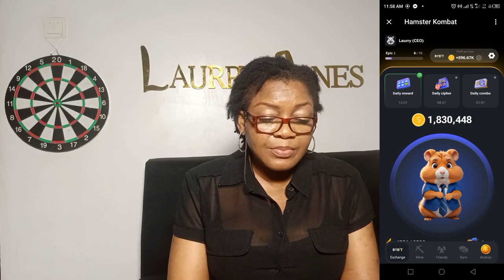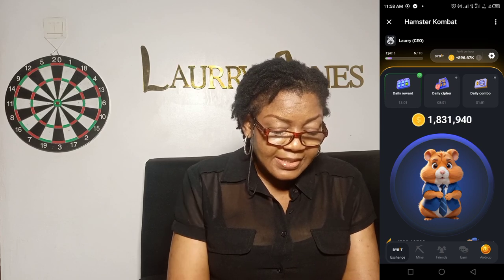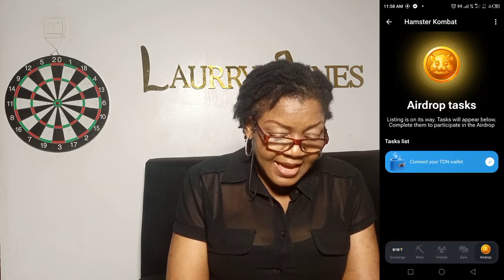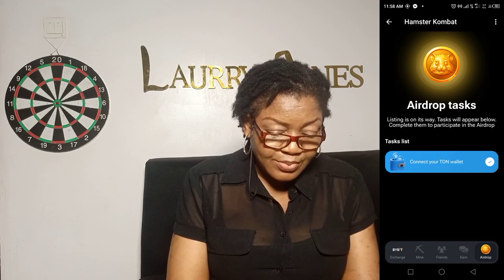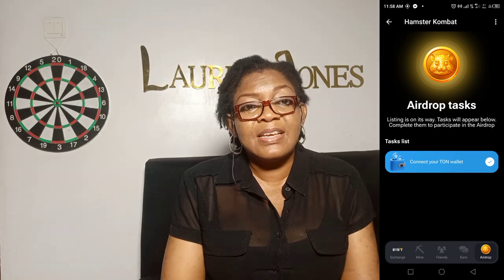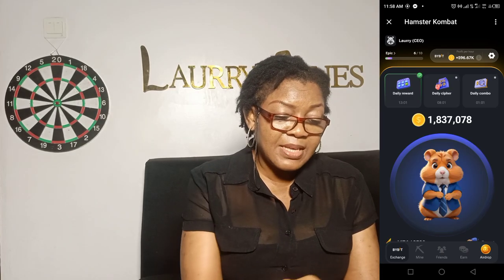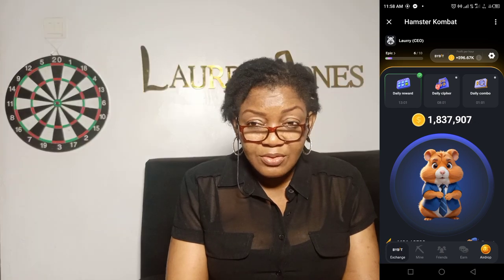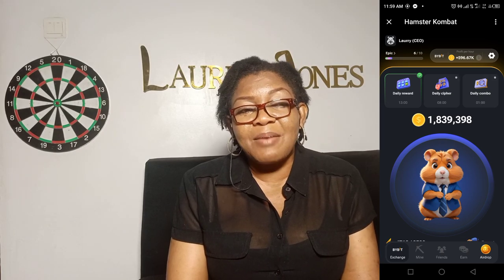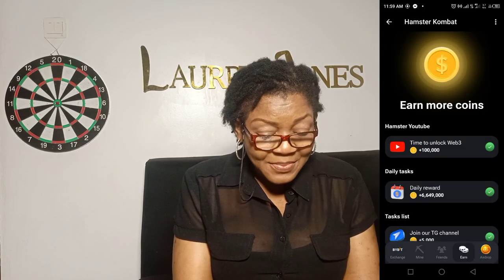This is the daily reward. There are things you will use your coins to get. This one says mine, this one says friends, this says earn, and this is the airdrop. Go to the airdrop so that you can connect your TON Wallet. If you don't have a TON Wallet, please download the TON Wallet and register. Connect your TON Wallet to Hamster Combat — I've already connected mine. This is where they are going to send you the airdrop one day. The airdrop token can be converted to money — Web3 money. You are playing and you are making money.